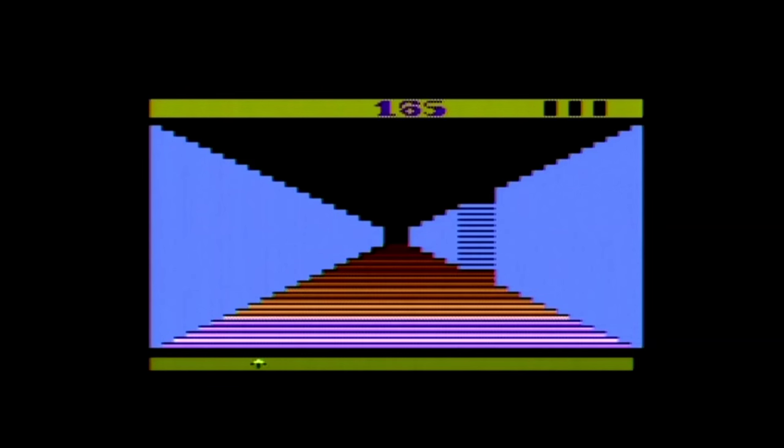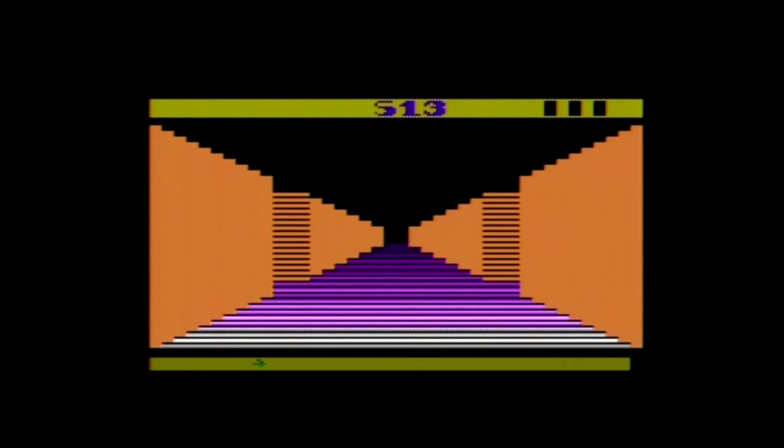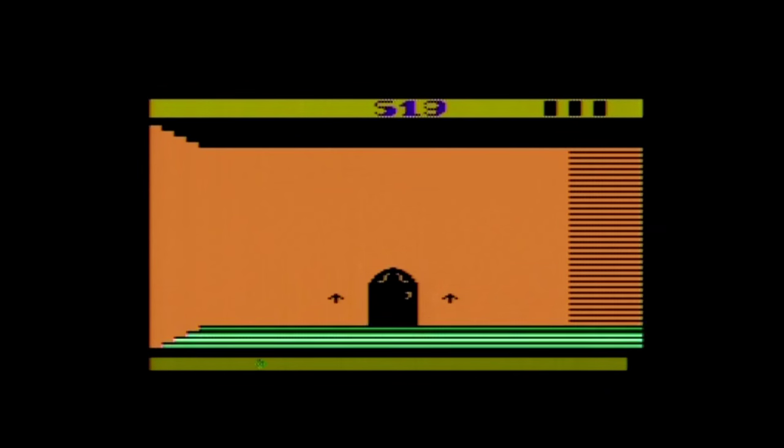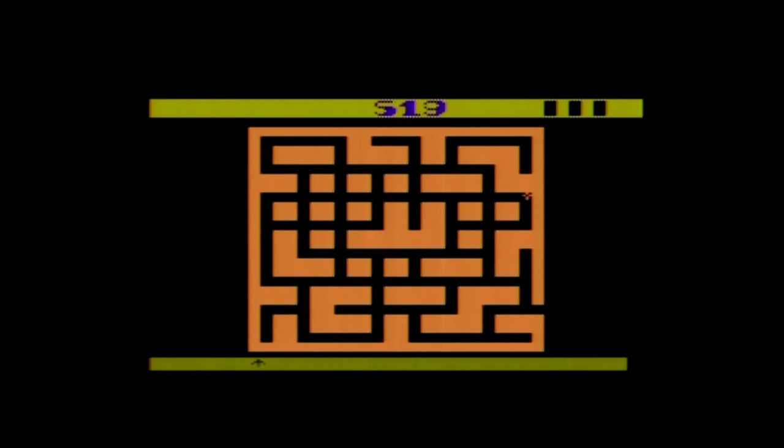Flashing floors mean there is a door on an adjacent wall. By turning to the correct wall you will see one of five possible doors. Escape doors have either one or two arrows pointing up — the single arrow door sends you to the next maze, and the double arrow door will skip you two mazes ahead. However, you can't enter either one until you find and walk over the flashing triangle-shaped key in the maze.